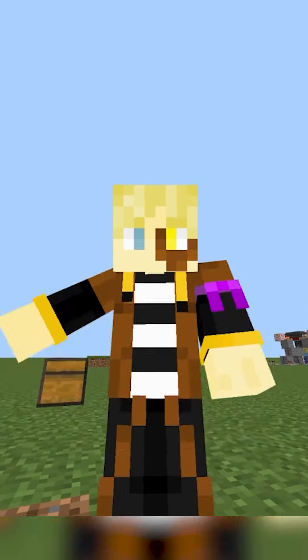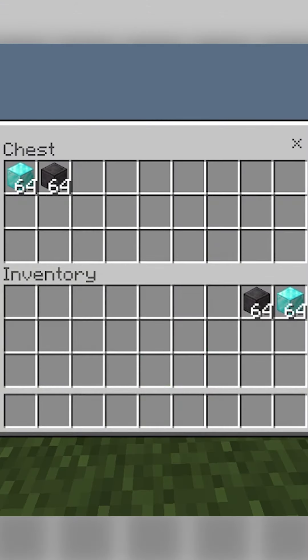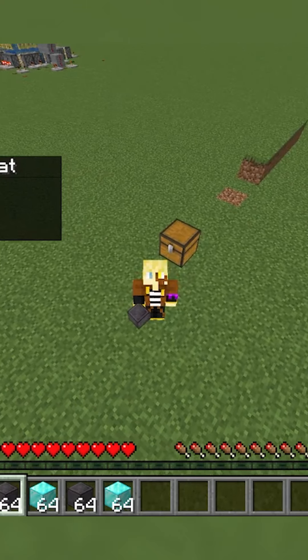Next up is the Crash Dupe, which is the one that most people are familiar with. You put your items in a chest, wait a bit, crash the game, and it dupes both the items in the chest and your inventory — but it can corrupt the game as well.